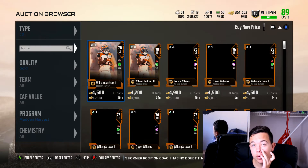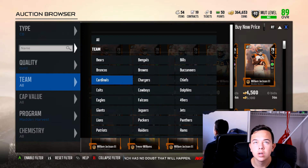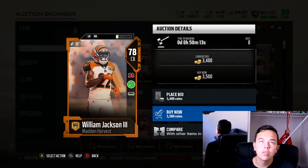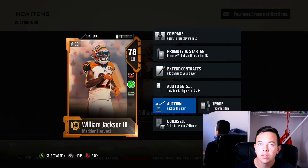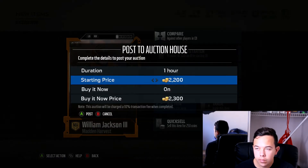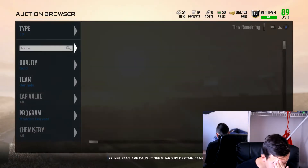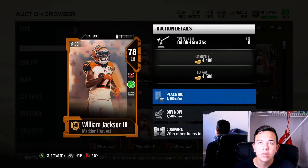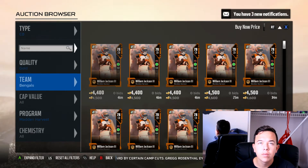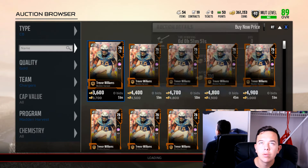I might not be doing weekend league this week, guys. It just doesn't... I don't know. Oh, here we go — this is where you're gonna rake in the coins, guys. The cornerbacks — oh my gosh, it's over 1,000 profit for each one of these. But yeah, I just want to finish these harvest sets and I don't want to have to balance that with also playing weekend league.